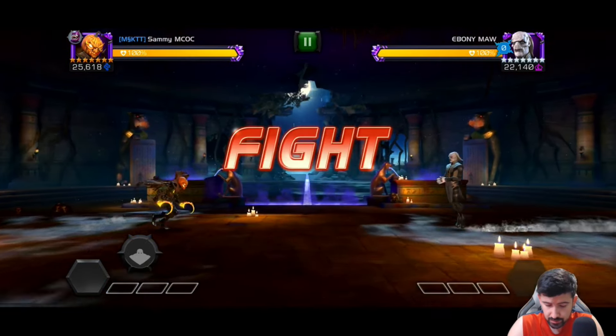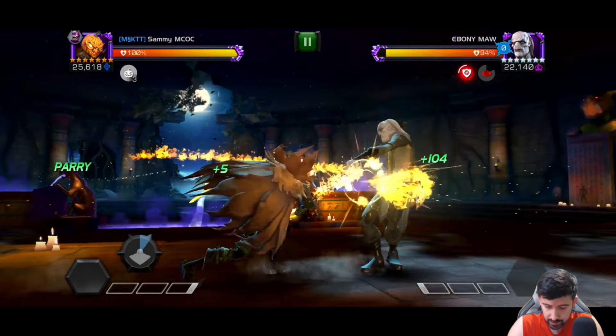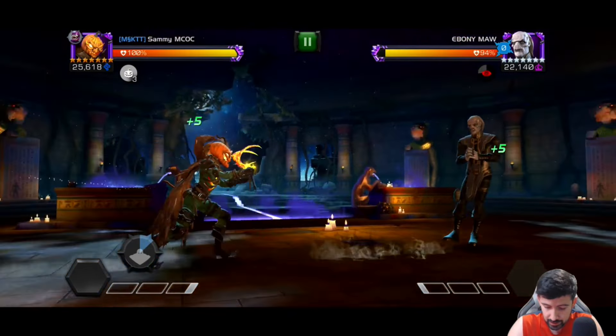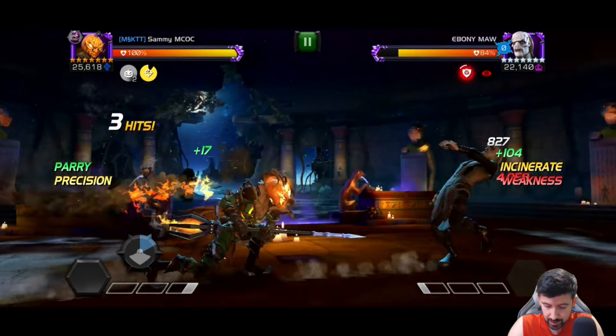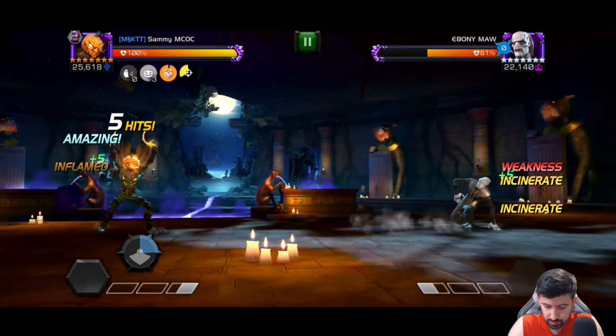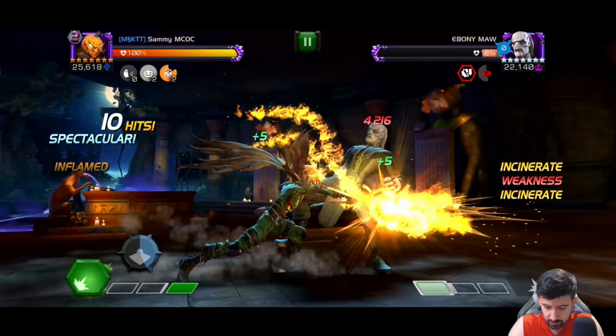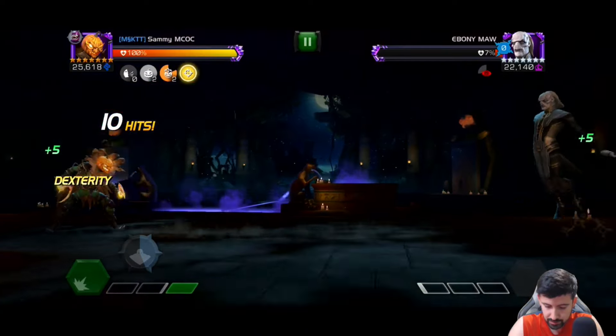That's a non-buffed Rank 5 six-star Onslaught — nothing impressive, so just ignore the time. But you can see his utility there. Another champion he's going to be pretty good for is Ebony Maw. Not being able to parry Ebony Maw usually is just super annoying, and now I can just parry him and play like normal. That's pretty good.